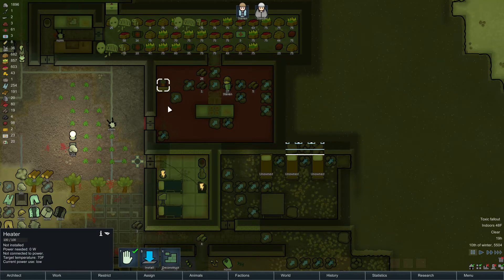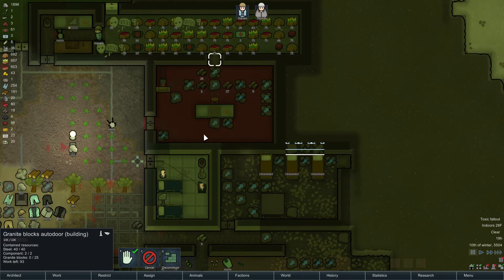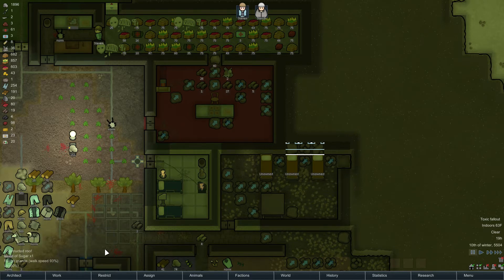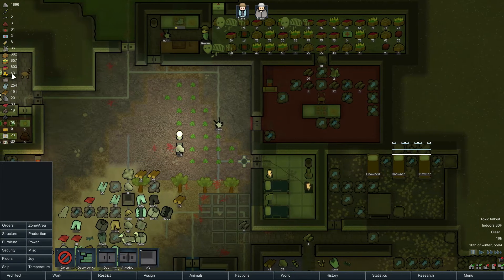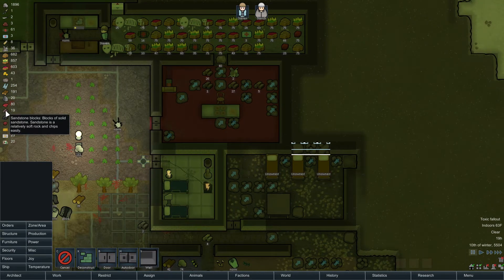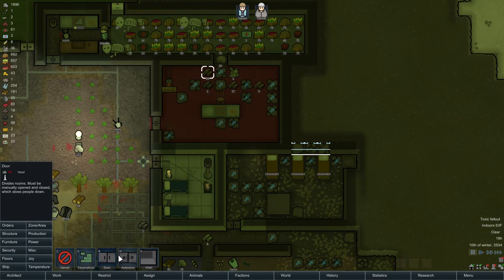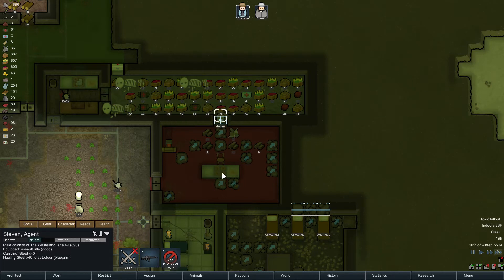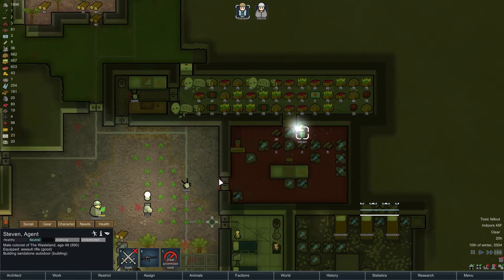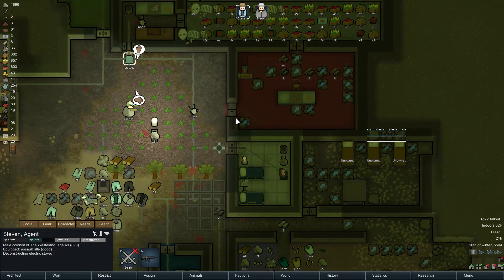And I guess we can install this again. What is this made out of? Granite, and I don't have enough. Instead... what do I have a lot of? I don't have a whole lot of anything apparently. Sandstone - autador sandstone. That'll work. Alright, so the kitchen's gonna be a little nicer.